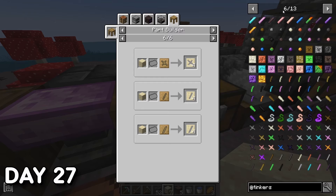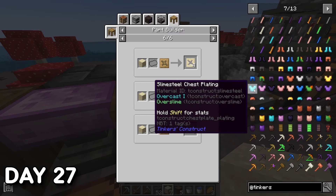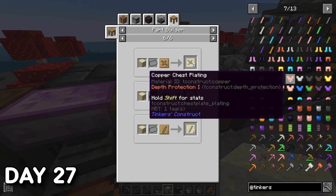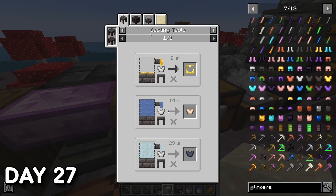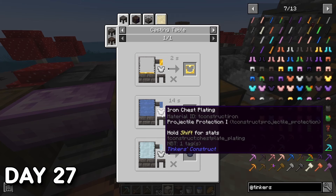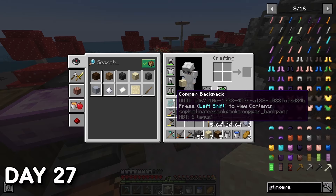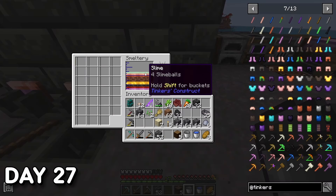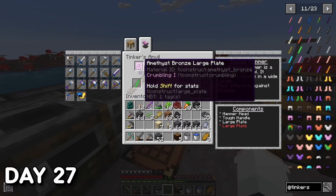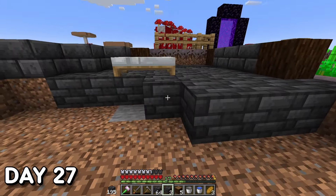Day 27. I did some research into plate armor within Tinkers — this was new territory for me. I've played Tinkers since it first released through to version 1.16, but plate armor had only been slightly introduced then. In 1.19 Tinkers, you can make fully customizable plate armor just like with tools and weapons. On the tools and weapons side, I was finally able to melt down the slime, created the last tool part for my Sledgehammer, and finally constructed my hammer.